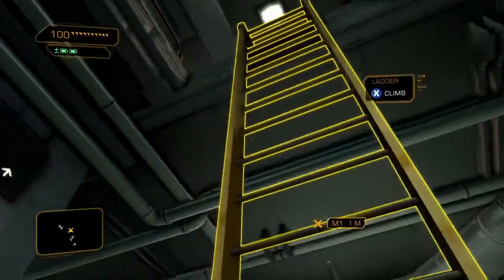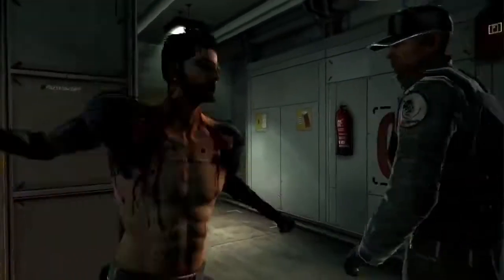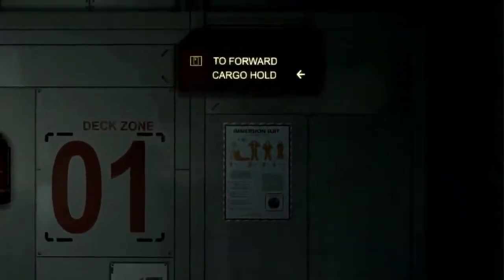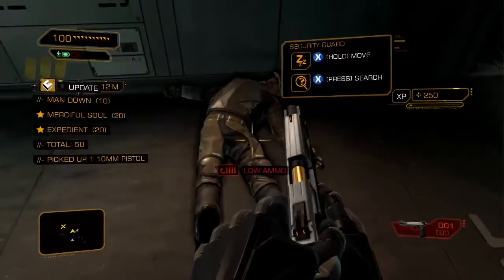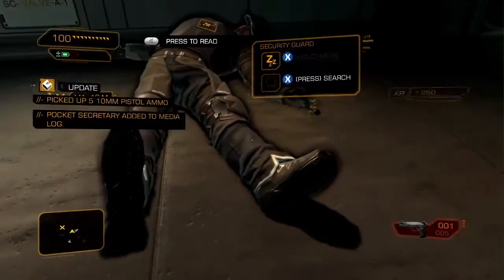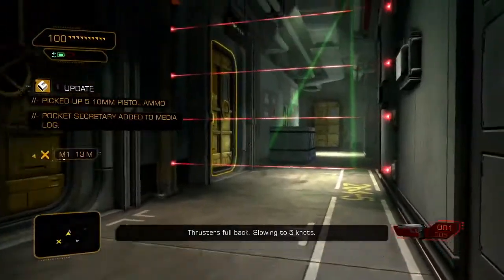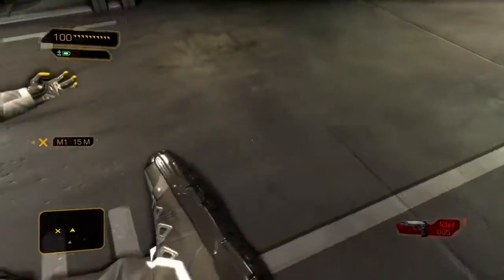The guard at the top of this ladder looks like he's by himself. This might be a good opportunity to get our hands on a weapon. Since we have next to no augmentations right now, we'll have to be crafty when getting around these obstacles. Dragging this guard near the lasers, for example, will disable them.